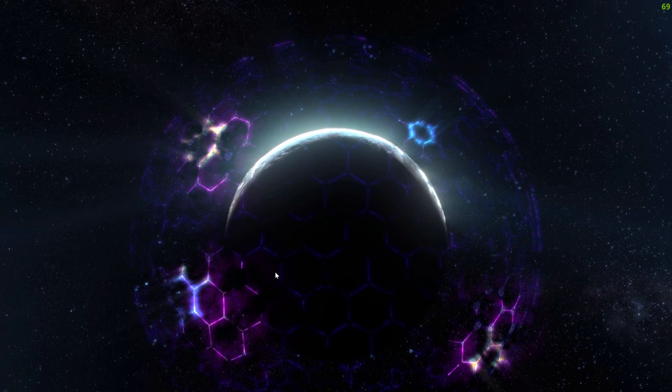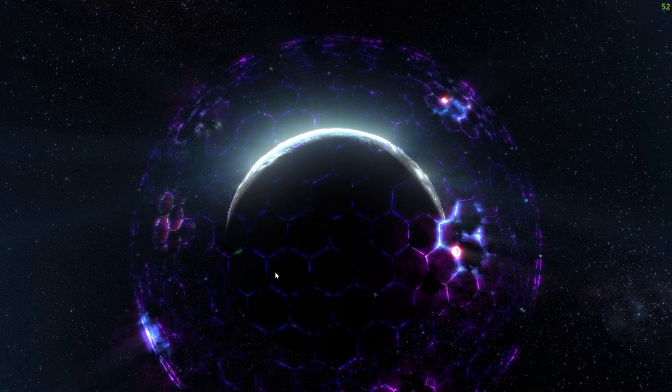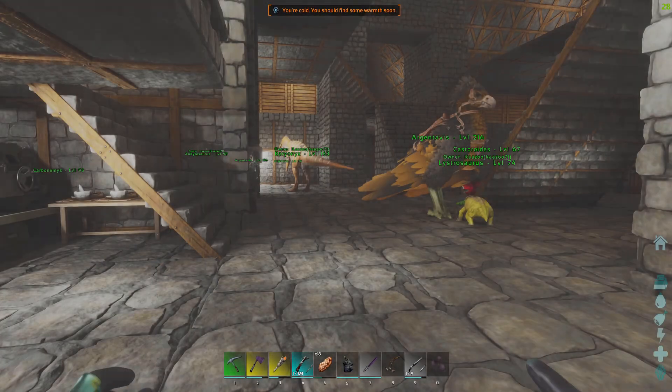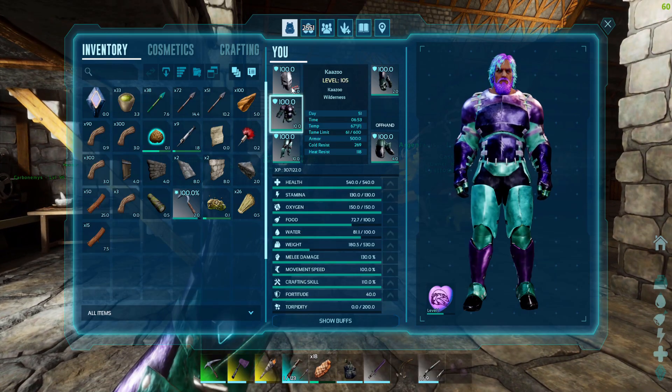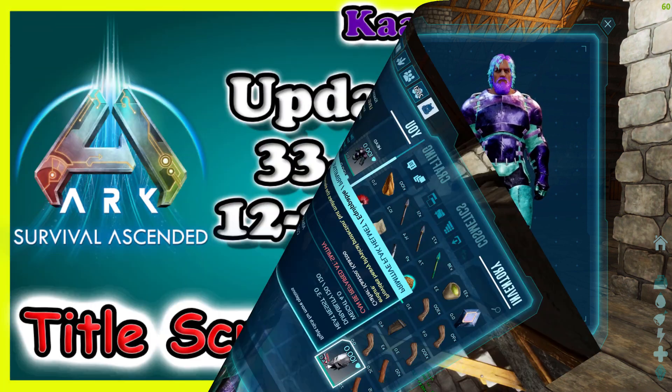For me, it was the Super Structures Ascended Mod — that is the one that was crashing the game. There's an issue with it, the mod creator knows it, and Wildcard's working on a fix. Nothing the mod creator can do. So there you go guys, the game is working. It's just one of the mods was glitching. Thanks for watching guys, I'll see you next time.